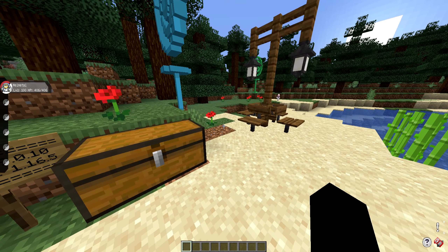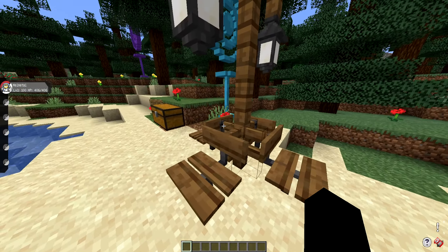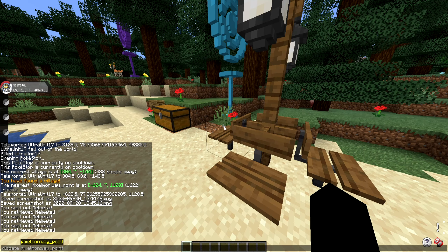Now, where they spawn: they have spawned at waypoint structures. This is what a waypoint structure looks like in your world. If you want to locate one, you can do slash locate space Pixelmon colon waypoint, and it will show you the nearest one.